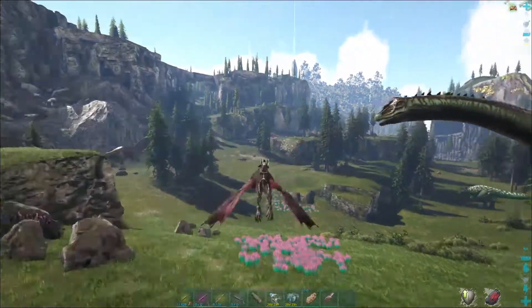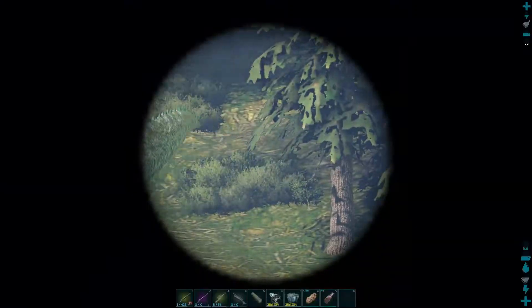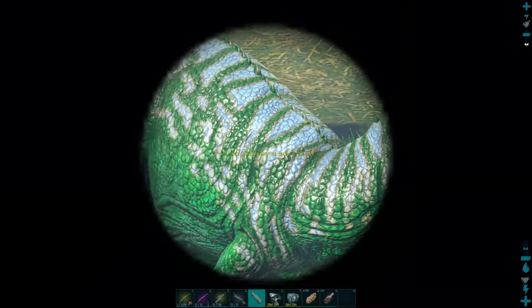This is one of the spawn locations of Giga. I already spotted a level 145 Giga, and I need to lure it inside the trap so I can tame it.